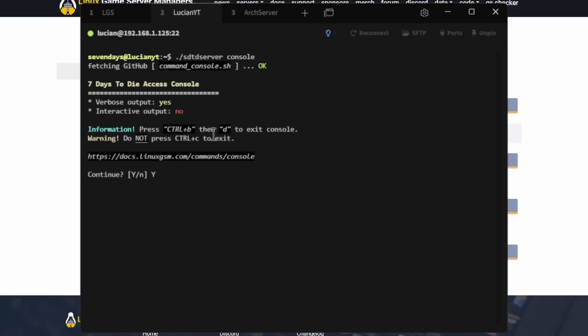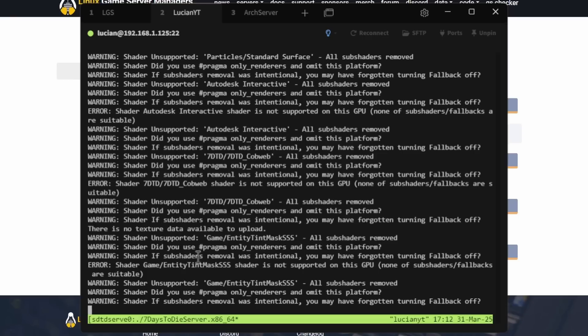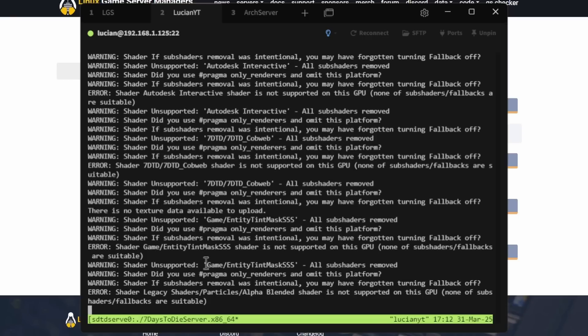This is important — this is how you exit the console. You do NOT want to press Ctrl+C, as that will close the server down. Instead, press Ctrl+B, let go, then press D. This prompt will appear every time telling you how to exit. The default is Y so just press Enter to enter the console. You can see the server booting up. To exit, press Ctrl+B then D, and that takes you back out.